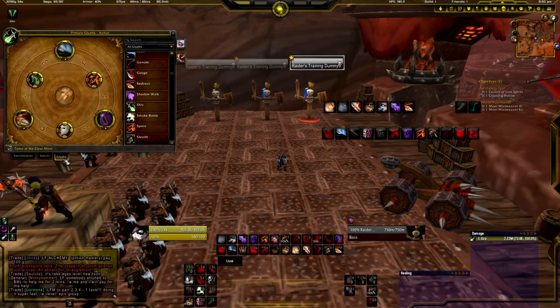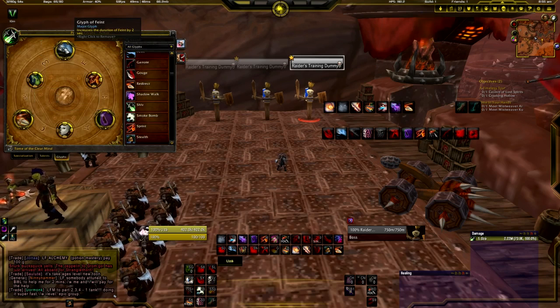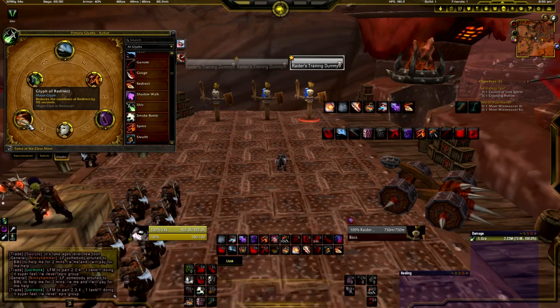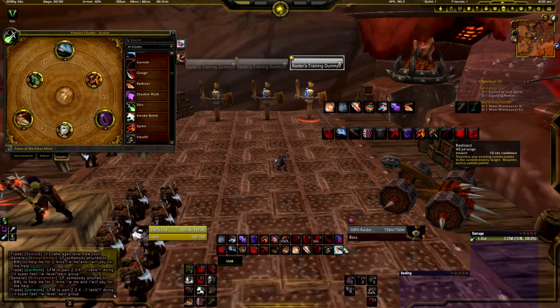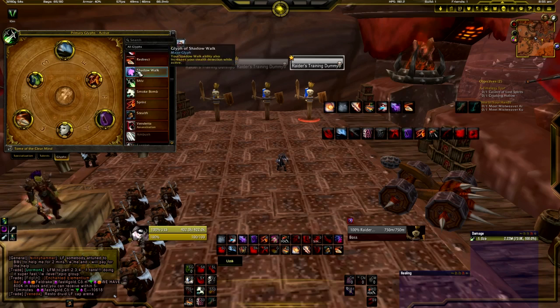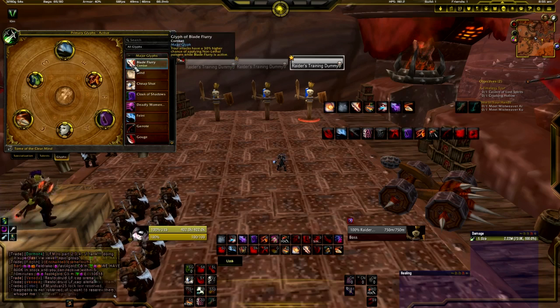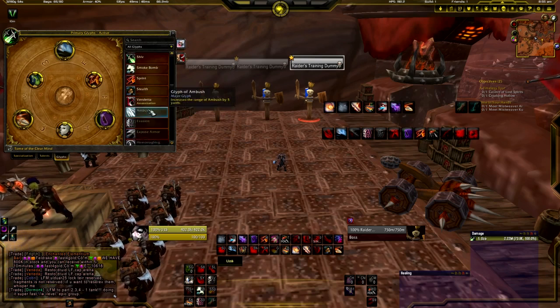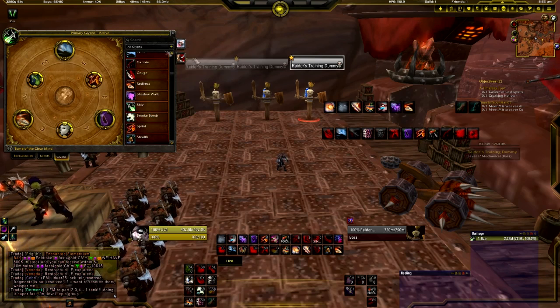For glyphs, I like to use Redirect, Feint — because it gives increased duration of Feint by 2 seconds — and Cloak of Shadows, which makes you take 40% less damage when you use Cloak of Shadows. Redirect reduces the cooldown, which is useful when you've got a lot of adds because you can switch combo points between targets. There are a lot of other glyphs you could possibly use, but none that increase your DPS by loads that are mandatory.